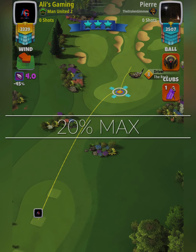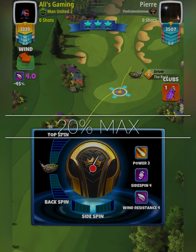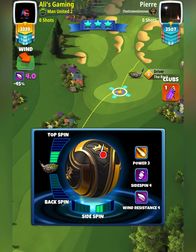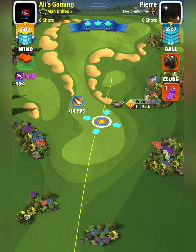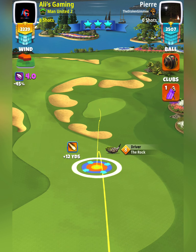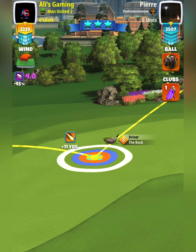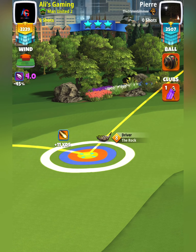For hole number 13 to pick up the eagle, you can use a Kingmaker with two right spin. You can use the Rock. I'm going max topspin which is about 4.2. We want the accuracy. You can use your extra mile if you like. I'm going at plus 10, plus 11 yards, 20% maximum distance.